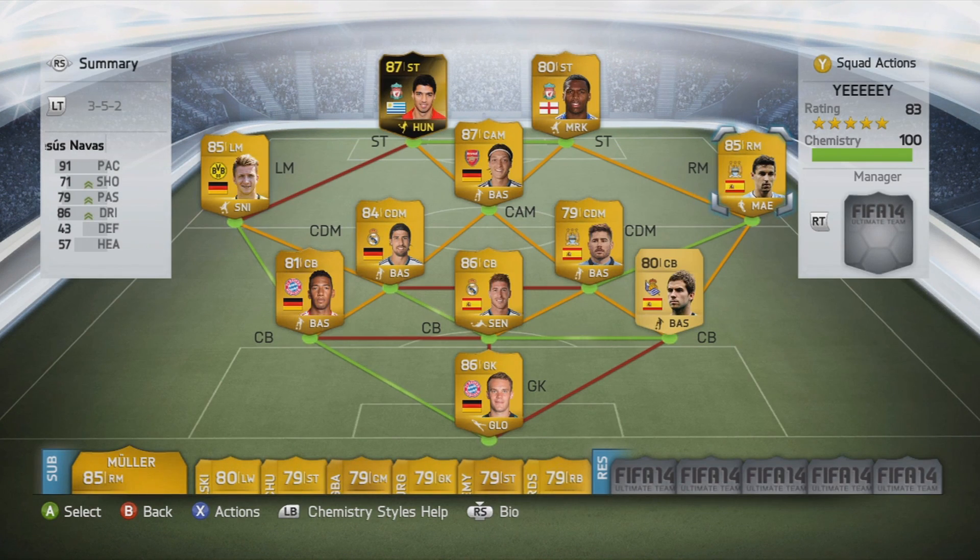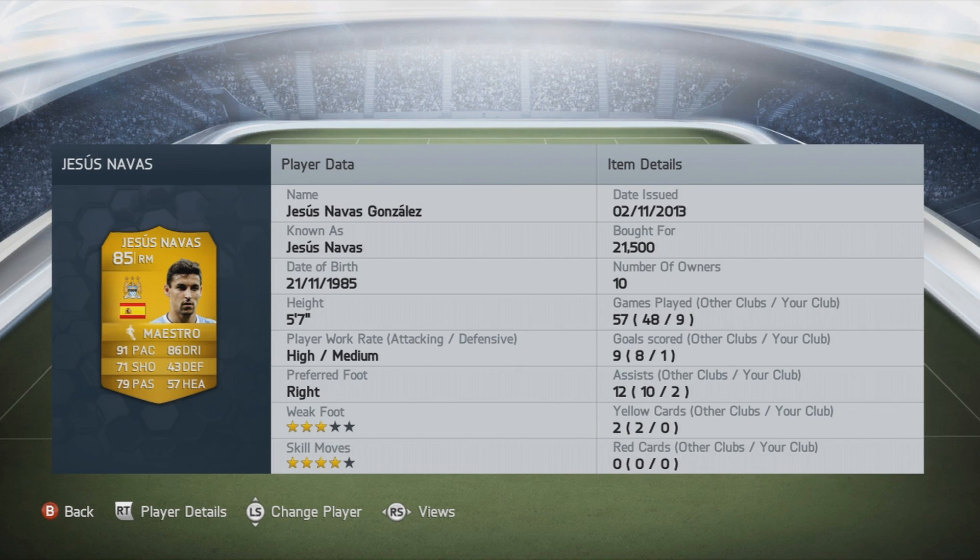Moving on to the right mid, because there we've got a quick guy. His name is Jesus Navas — Jesus Christ, he is quick. 91 pace, 86 dribbling, 71 shooting, 79 passing, 4-star skill moves, 3-star weak foot, bought for 21,000 coins, 5.7 feet tall, and he's got high/medium work rate. Decent player, amazing pace and great skill moves.